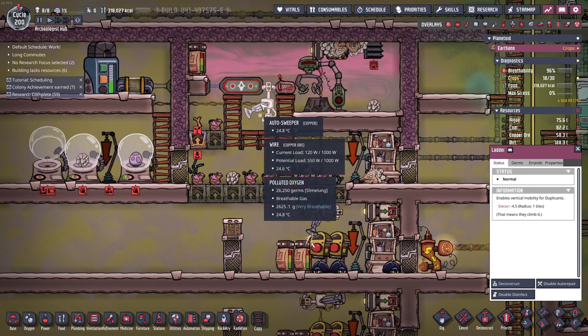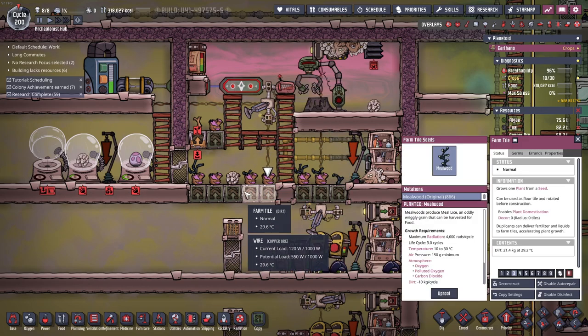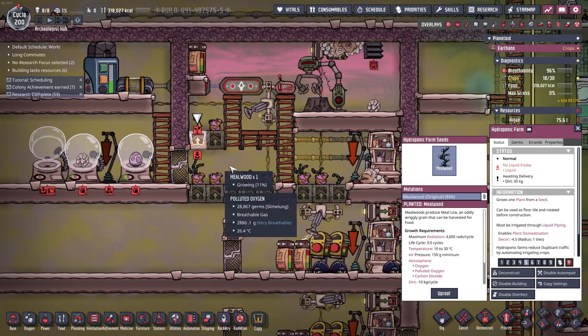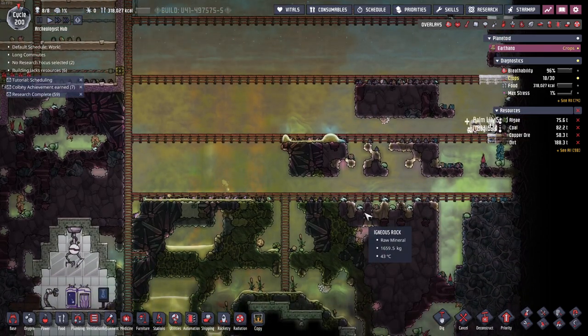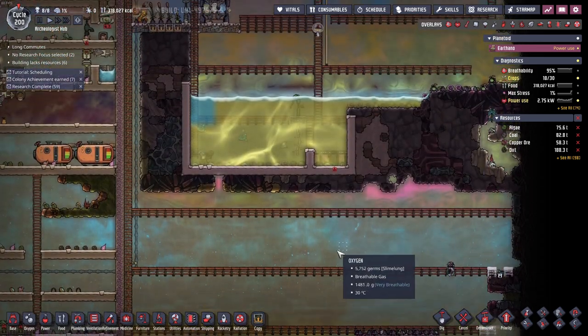Just a quick note: last episode I was wondering why the auto sweeper was not providing the farm tiles with dirt. I think it can only provide dirt to the hydroponic farm, because I just saw it deposit dirt. This thing is behaving weirdly. In any case, we started digging this area out last episode for our industrial area.